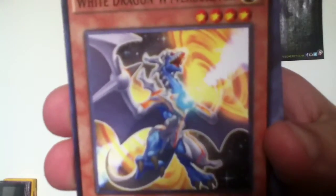White Dragon Wyvern Buster. Cannot be normal summoned or set. Must be special summoned from your hand by banishing one Dark Monster from your graveyard, and cannot be special summoned any other way. You can only special summon White Dragon Wyvern Buster once per turn this way. If this card is sent from the field to the graveyard, you can add one Black Dragon Collapse Serpent from your deck to your hand. Black Dragon Collapse Serpent. Cannot be normal summoned. You can only special summon Black Dragon Collapse Serpent once per turn. When this card is sent from the field to the grave, you can add one White Dragon Wyvern Buster from your deck to your hand.